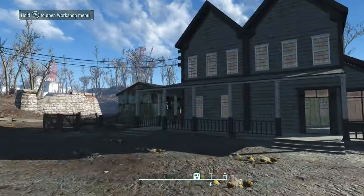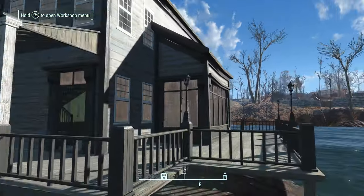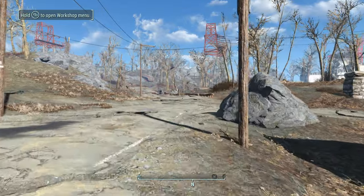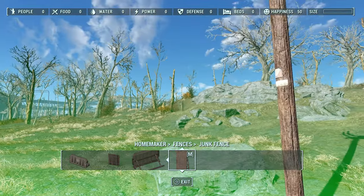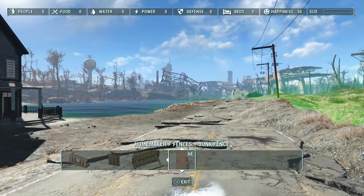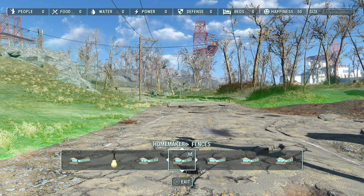Welcome back Wastelanders to the continuation of my build at Taffington Boathouse. So far we've repaired pretty much the entire house. I still have a few aesthetic things to do like lights and fixing some railings, but in today's video we're focusing on the fence that's going to go around the entire place. My settlement goes out very far from some posts I've put in place to mark my borders. I'm aware of enemy spawn points inside this area, so the fence won't stop anybody - it's purely for aesthetics. I do it because it looks good and I don't really care if I get raided. It's just to have fun and make something that looks nice.